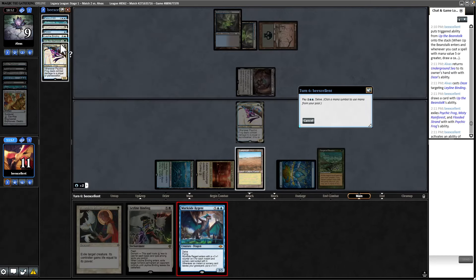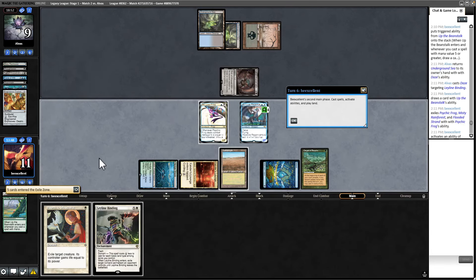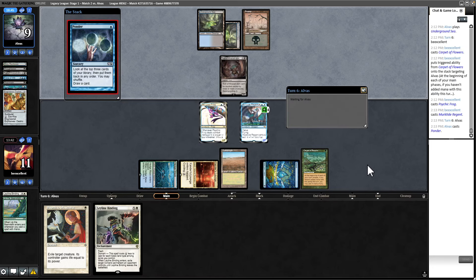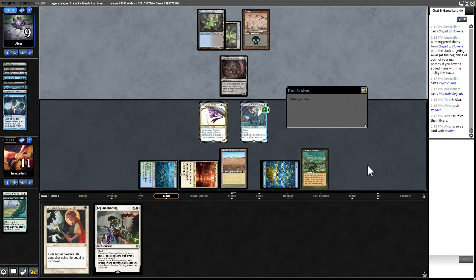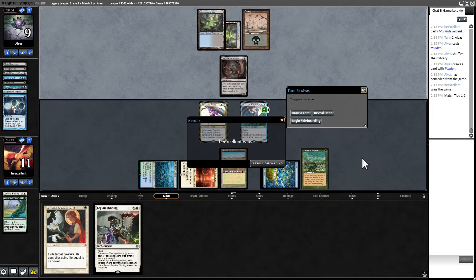We have two different ways to potentially remove their threat. I think it's safer to just let it attack. I haven't seen anything to suggest bringing in Orcish Bowmasters is better than the cards we have here. Carpet of Flowers is doing work. And we won. That was the easy one where we were on the play — let's go to the one that's going to be harder post-board.